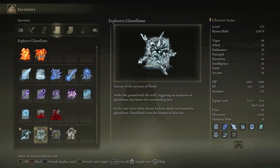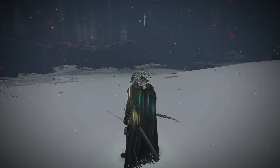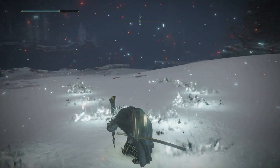I'm talking about the Explosive Ghost Flame, and due to it being a death magic spell, it requires you to actually invest in your intelligence as well as your faith. The spell consists of you creating a huge Ghost Flame Explosion followed up by a few trails of fire that do continuous AoE damage.